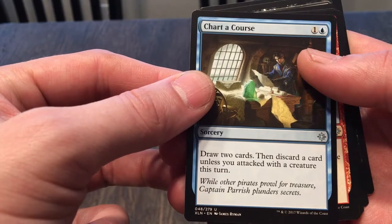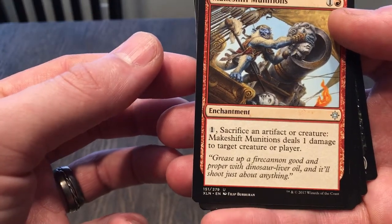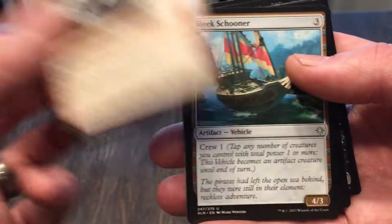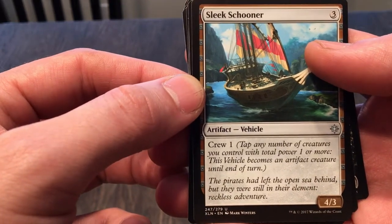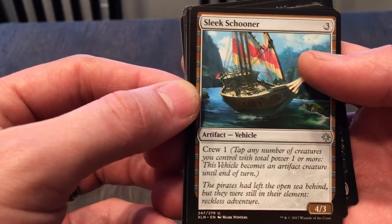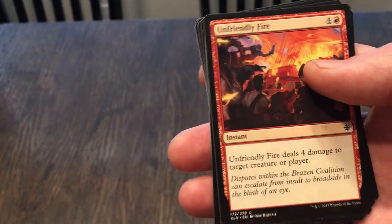Chart — you get to draw two cards then discard unless you attack this turn. Makeshift Munitions: it's uncommon, you pay one and sacrifice an artifact or creature to deal one damage to target creature or player. I feel like that's too high a cost for that card. Sleek Schooner: it's a 4/3 artifact vehicle, you crew one — not bad. The crew one is pretty good for this high a damage creature. I can see why it's uncommon.